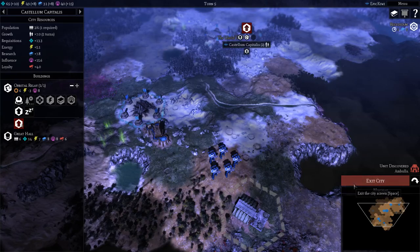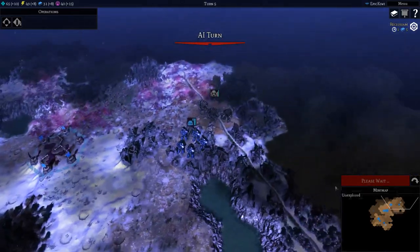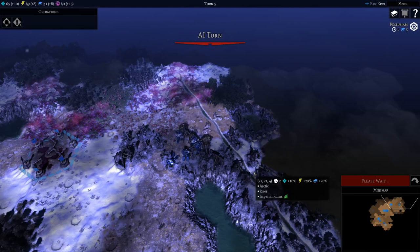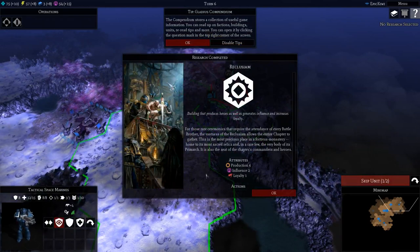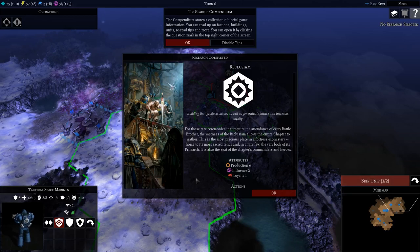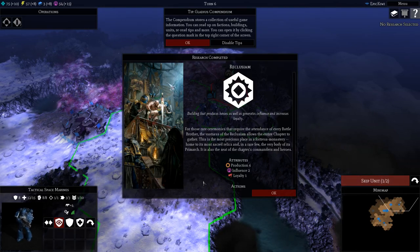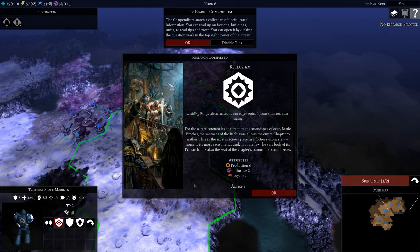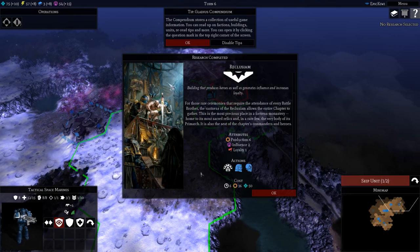Another base there. Exit city, clear notifications, and end turn. The compendium stores a collection of useful game information. You can read up on factions, buildings, units, re-read tips, and more. You can open it by clicking the question mark in the top right corner of the screen.